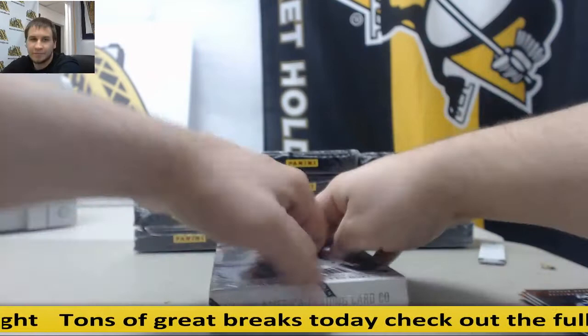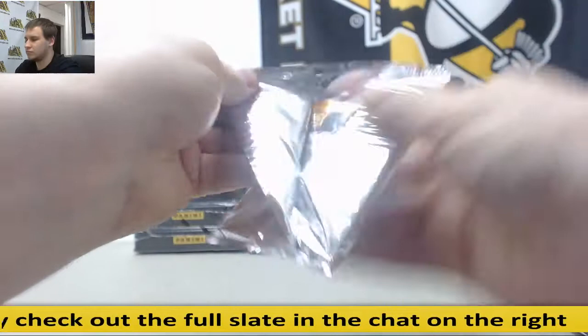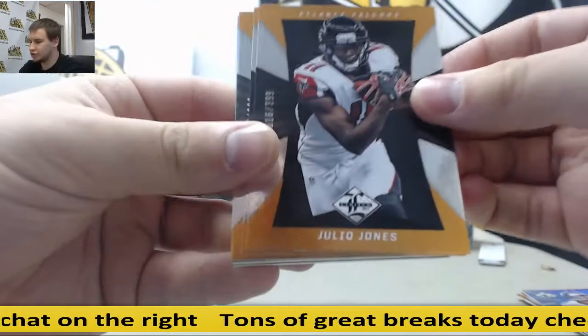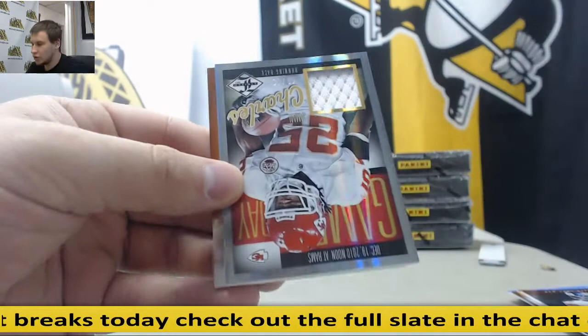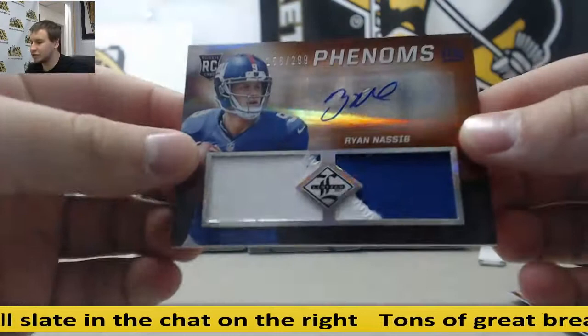Box number 3: Number 249 — Tony Romo, Julio Jones, Trent Richardson, DeMontre Moore. Number 25 auto for the Falcons — Desmond Trufant, rookie auto gold monikers. For the Chiefs, to 49 — Jamal Charles, game day jersey. And for the Giants, to 299 — Ryan Nassib.